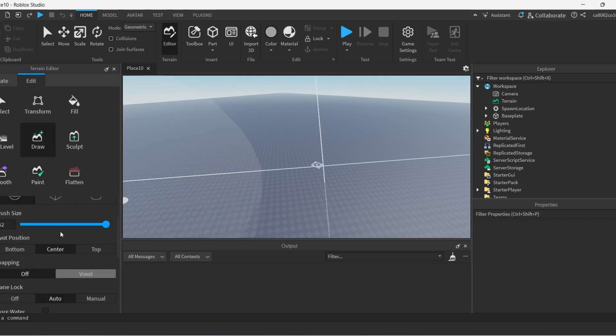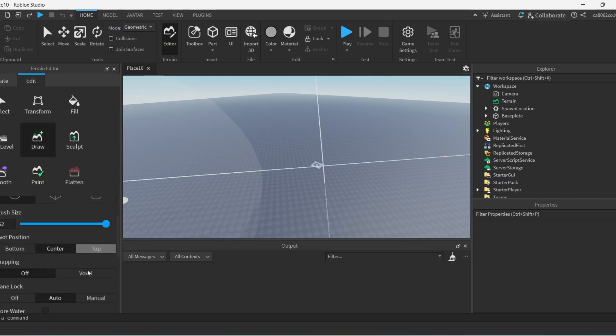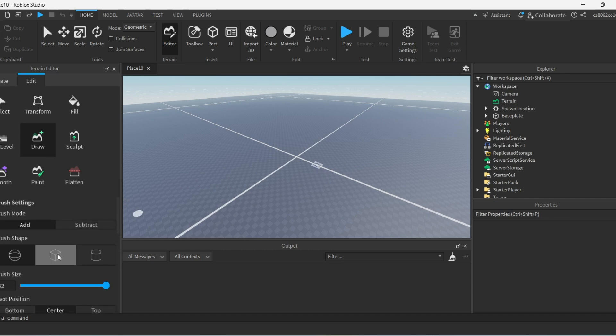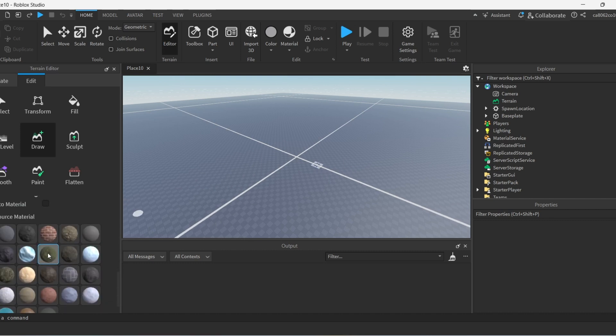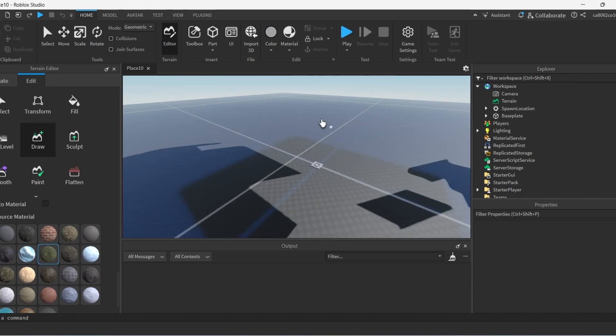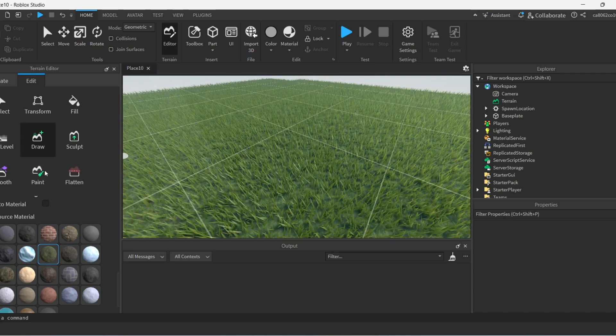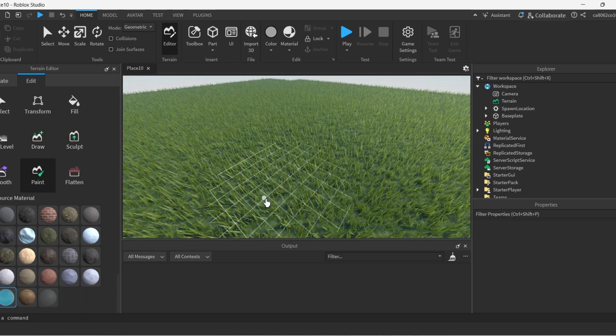So I'm gonna add some terrain. We're just gonna snap it — manual snapping. Let's just use square and grass. We need a big area. Next, let's do a little bit of painting.